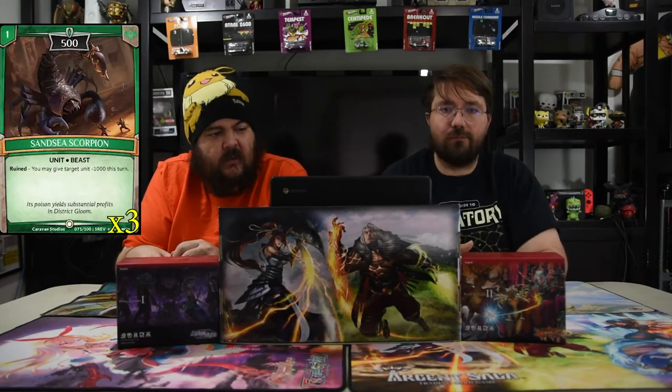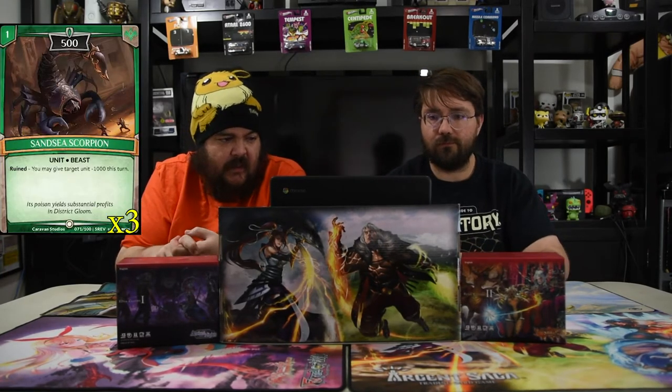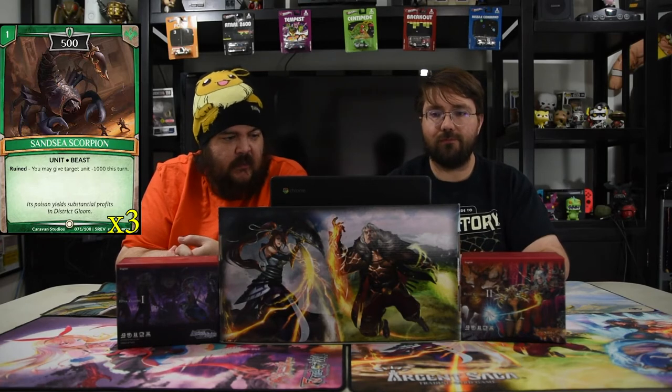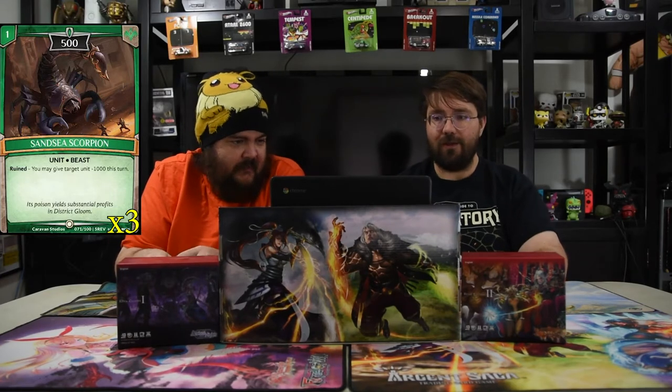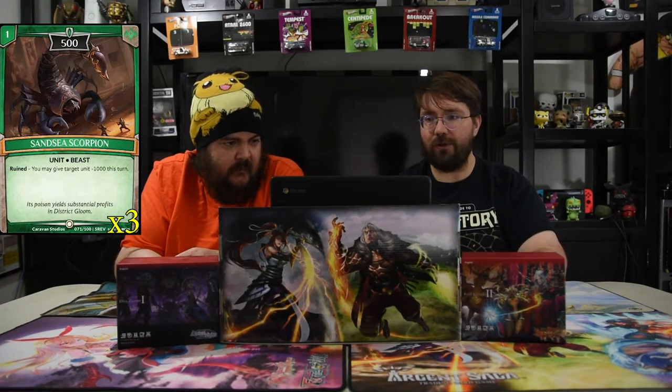Once you get to where all the towers are destroyed, you don't really need them anymore, so being able to Soul Burst that and win is okay. The first major unit of the deck is the Sand Sea Scorpion. It is one for a 500 and it's got ruined — whenever it dies, you may give target unit negative 1000. It's the first Desert Dweller we have, and the fact that you can kill a 1500 for one is pretty nice.